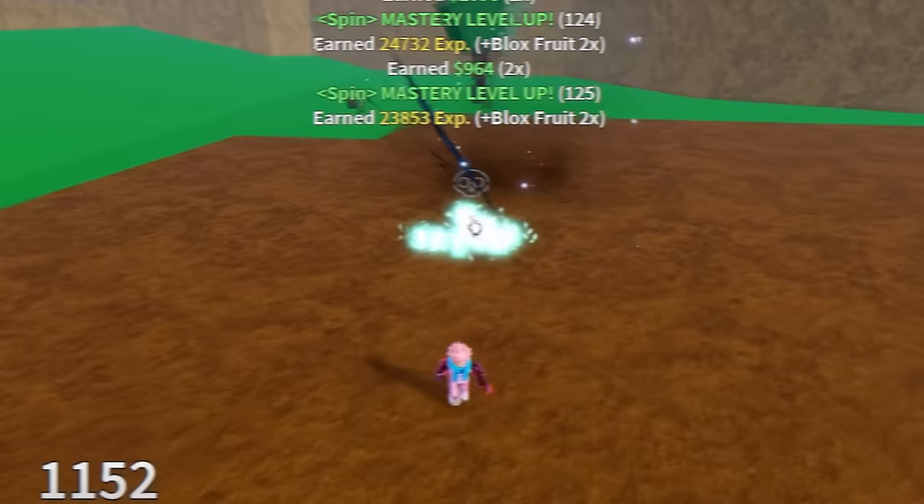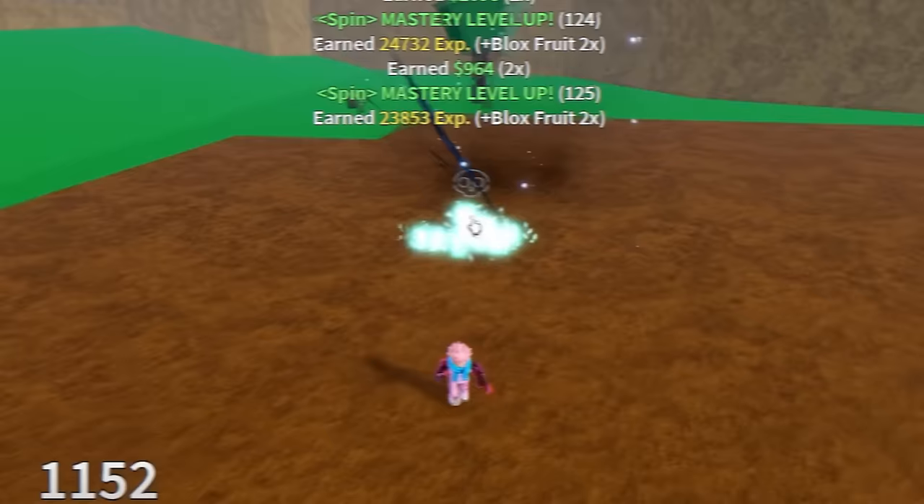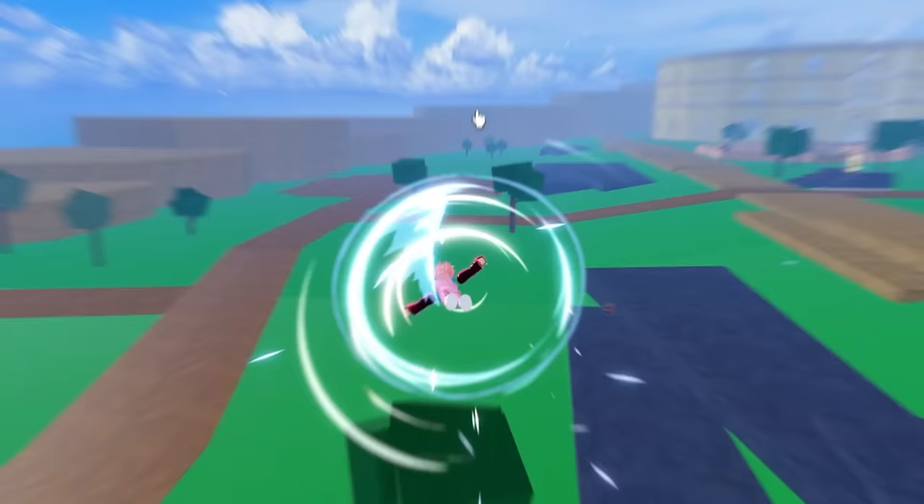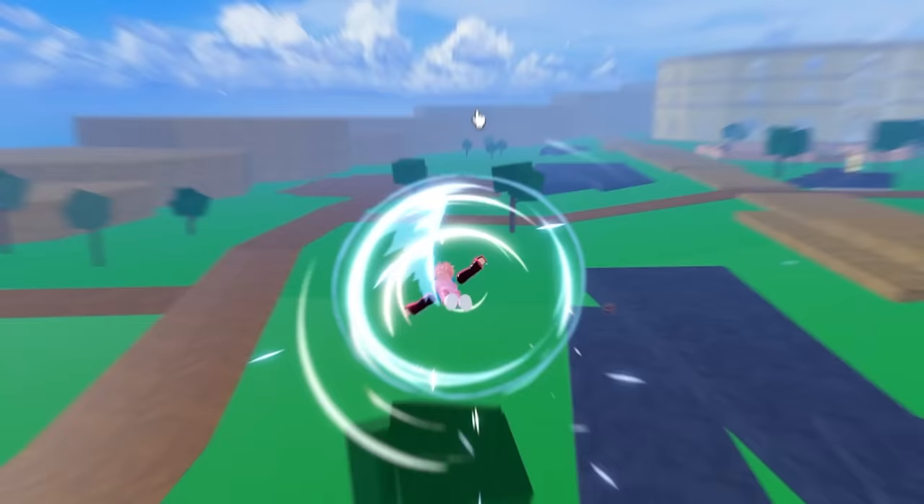Next is tornado assault — you spawn a tornado and fly in the direction your cursor is pointing. Make sure you zoom out to aim properly. The C ability is called air slasher with a 90 master requirement, where you shoot an air slash similar to some beginner sword abilities. Next is helicopter flight, similar to the rocket fruit's flight ability, but instead of shooting rockets you spin your legs to fly. Pretty solid fruit for the price.